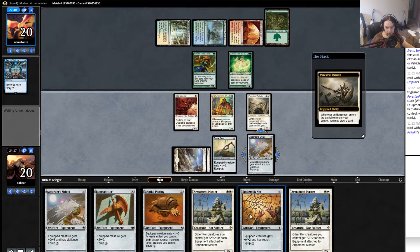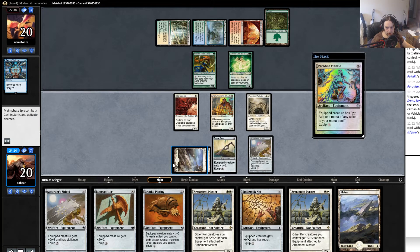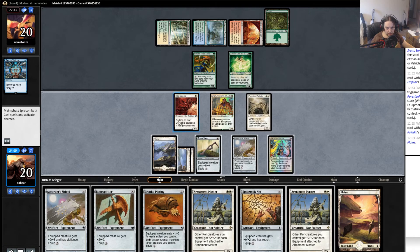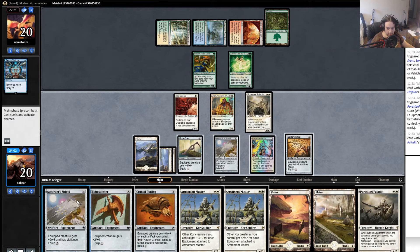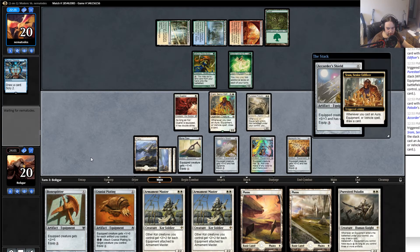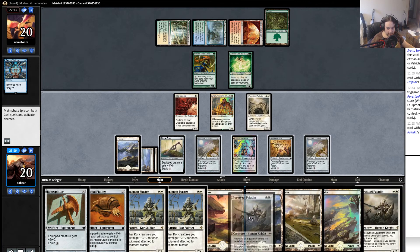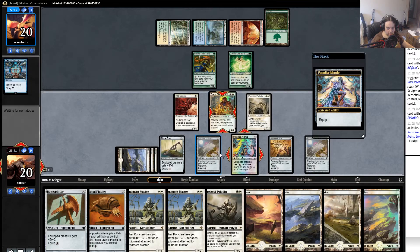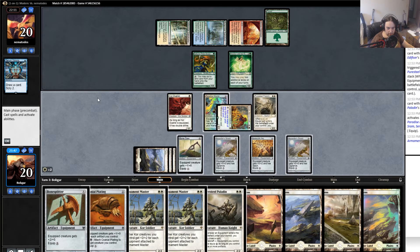Hopefully we hit a land — that one's really good, almost as good as hitting a land. There's a land. I feel like Armament Master might be the play just because it can attack next turn and it still makes my guys pretty big. I could play another Puresteel — it's definitely still an option, but I don't think it's worth it here. Keeping one in hand also protects me against a sweeper, although I don't think he has one. Equip here, let's play down Armament Master.